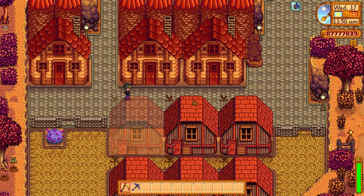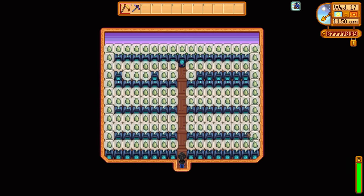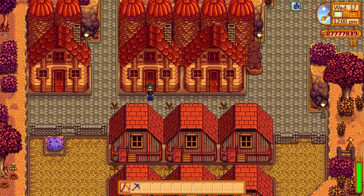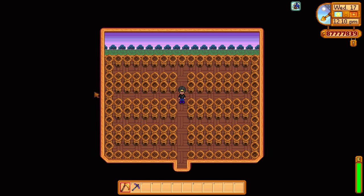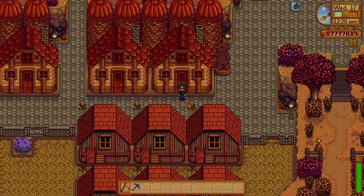The next shed is my skull cavern shed — this one just generates jades, which I trade for staircases to go back down to skull cavern. And then in this shed, it's filled up with looms. The reason I have so many looms is because I don't have pigs on this farm — I have sheep, and I'll explain in a few minutes why I chose sheep over pigs.